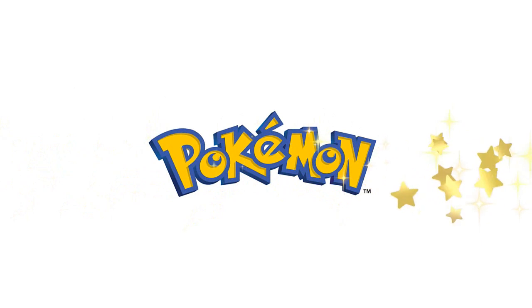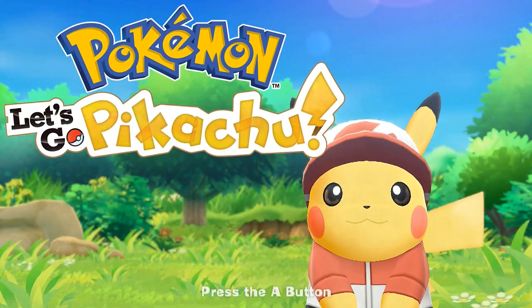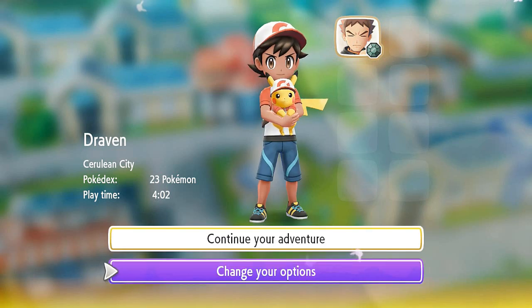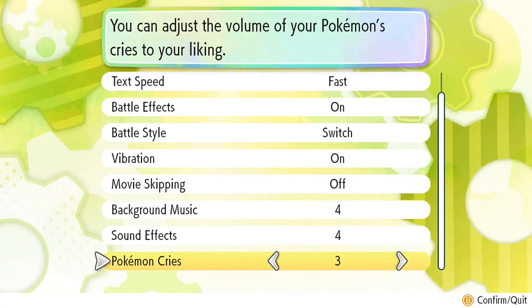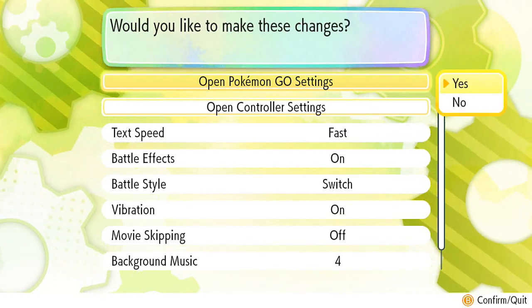Welcome to Game Freak. I actually have a Pokeball here — he's all dressed up and everything. It's connecting, so I'm going to press that A button right there. I need to go into Change Options — let me press that button.